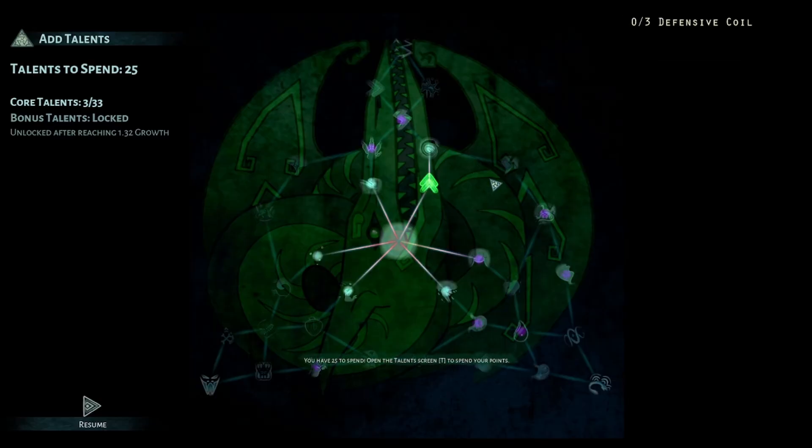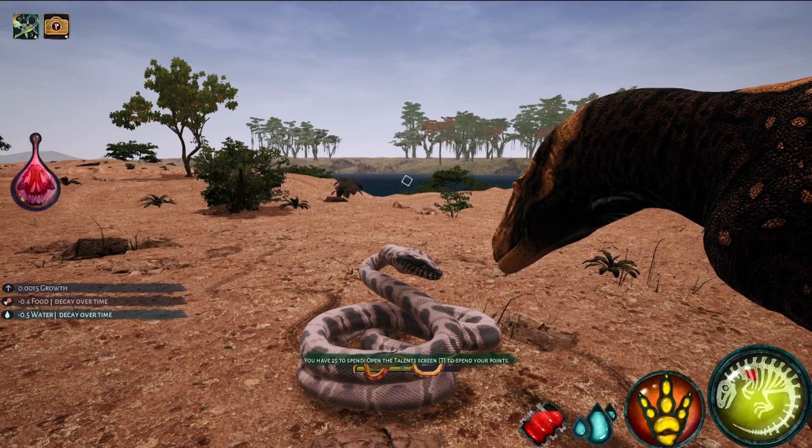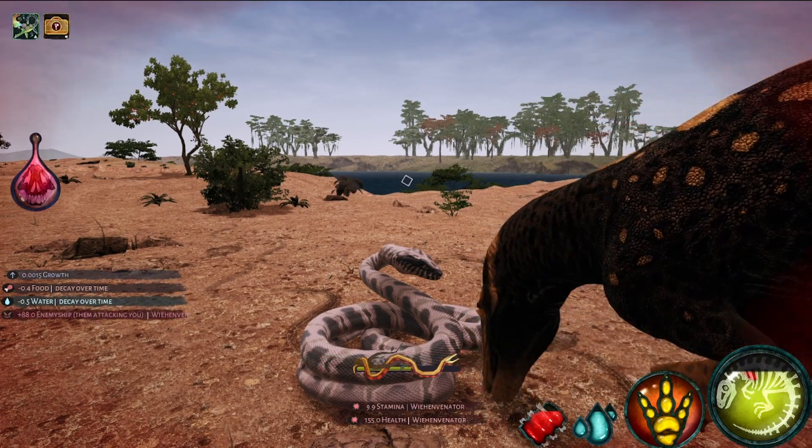The Terrestrial Paleo has a talent called Defensive Coil which reduces damage while in the coil state. At the time of this video, the other two variations of the snake do not have it.